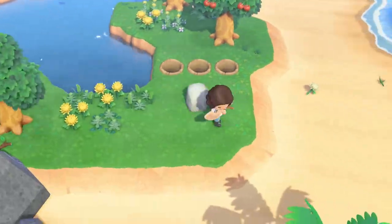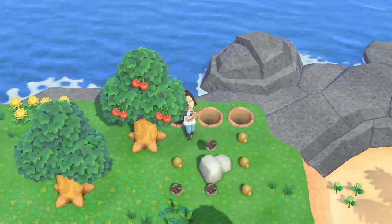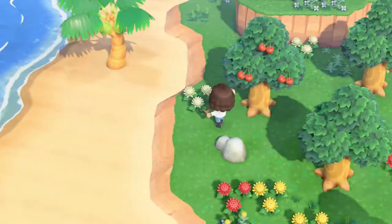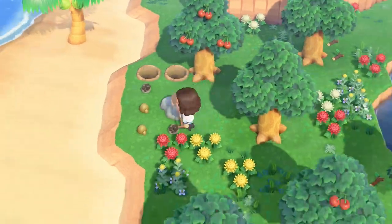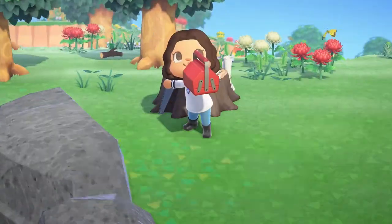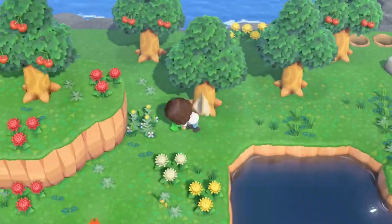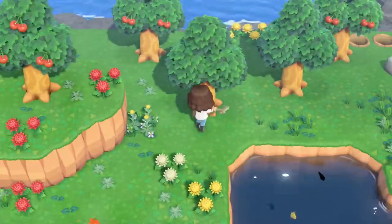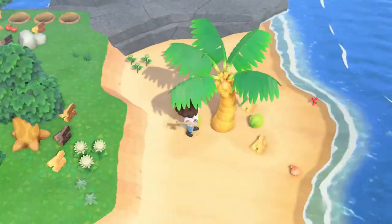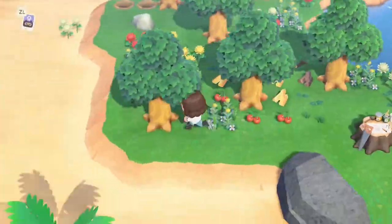When I go to mystery islands I try to get as many things as I can — I hit all of the rocks, all of the trees, collect fruit, weeds, and flowers if I need them. I also scour the beach for any DIYs because sometimes you do find one there as well. Before you hit the trees on a mystery island you need to go around and shake them with your net, as on every mystery island you will find one wasp and one furniture item in the trees.